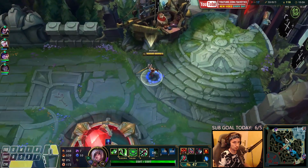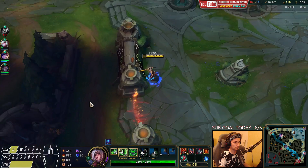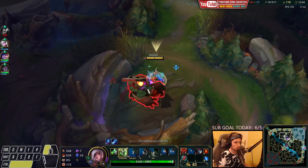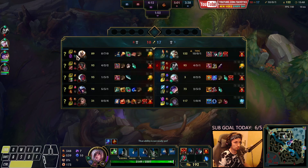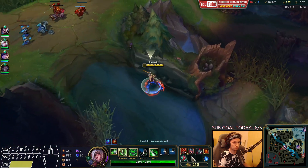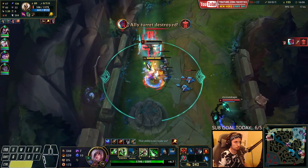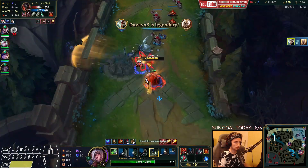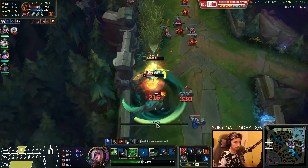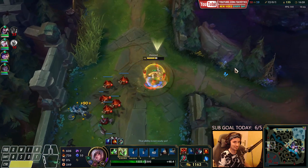Let's get the Black Cleaver. I'm going to walk up to the red buff and take that. I think our next item is probably going to be Chainsword because they have a lot of healing in their team. This game is still going to be very challenging because my teammates are not winning that hard, so we're going to have to help them through. We can chase him down — this guy's dead. He can't run either. Kane players always seem to find a way to escape every single time.